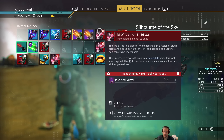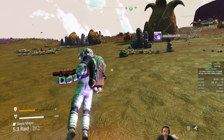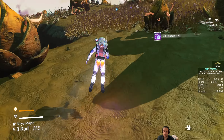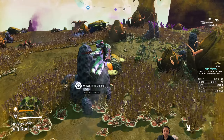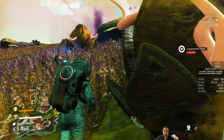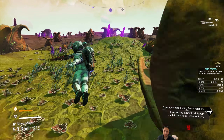You just have to land on the planet to tell. So right now I just need more Radiant Shards. But since this radioactive planet is pretty hospitable, I'm just going to fix my multi-tool fully before leaving.